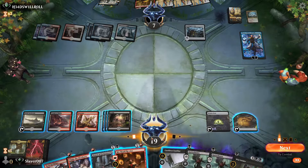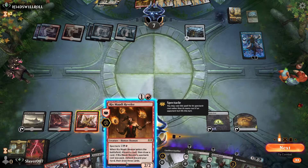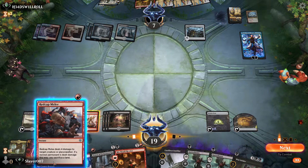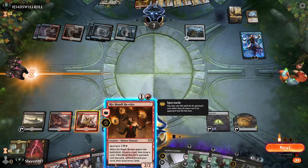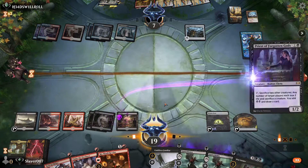So what do we have here — if a non-red permanent... We sacrifice a land. We'll play Priest of the Forgotten Gods.